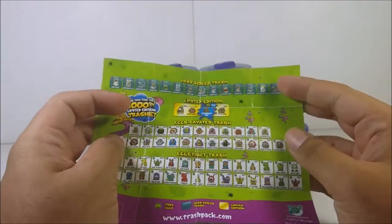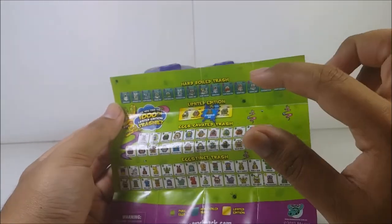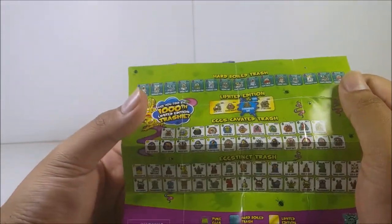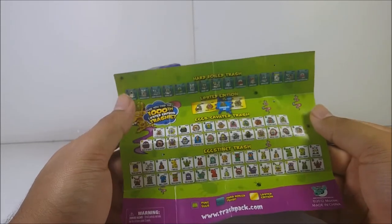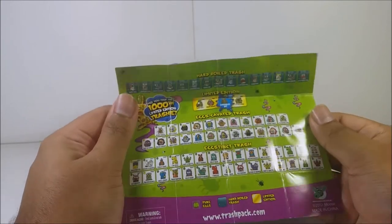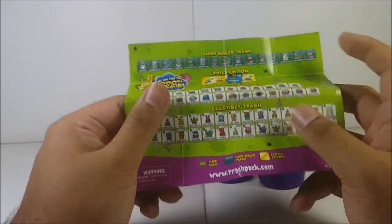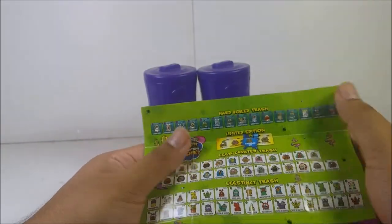On the back you've got Hard Boiled Egg, the special edition, which I've never owned — the only way to get the special edition is through the 12-packs. The limited edition, of course, and number 1000, the Scrambled Rats. I haven't gotten any of the limited editions. Down here you've got Puke Eggs, Hard Boiled Eggs, and the limited edition — the metallic one.